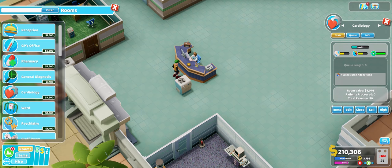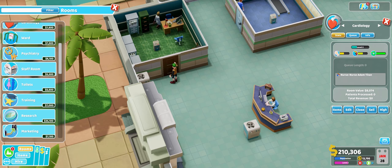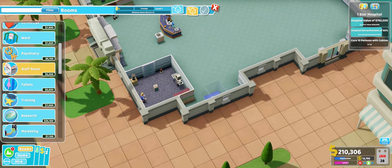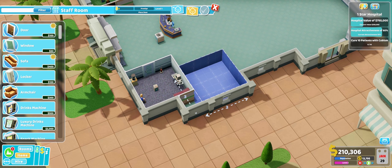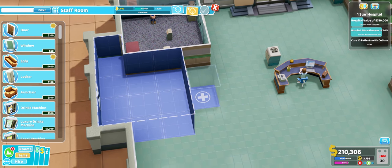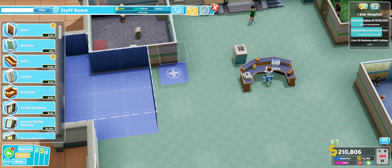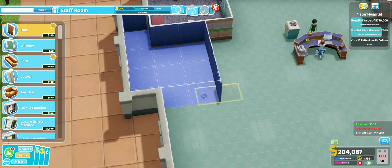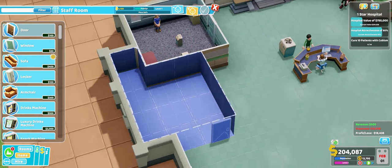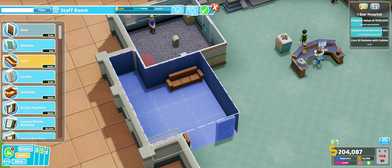Given how precious real estate is in Two Point Hospital and how difficult it is to manage money in the later stages of the game, I don't actually fault the developers nor the game for this mechanic. To be completely honest, I would even go as far as to scrap it altogether, giving access to new technologies and better equipment based on the overall progress of the player into the campaign itself. It would take away a mechanic which prolongs gameplay a bit — we are talking about mere minutes here — but would also make the levels flow a bit better.